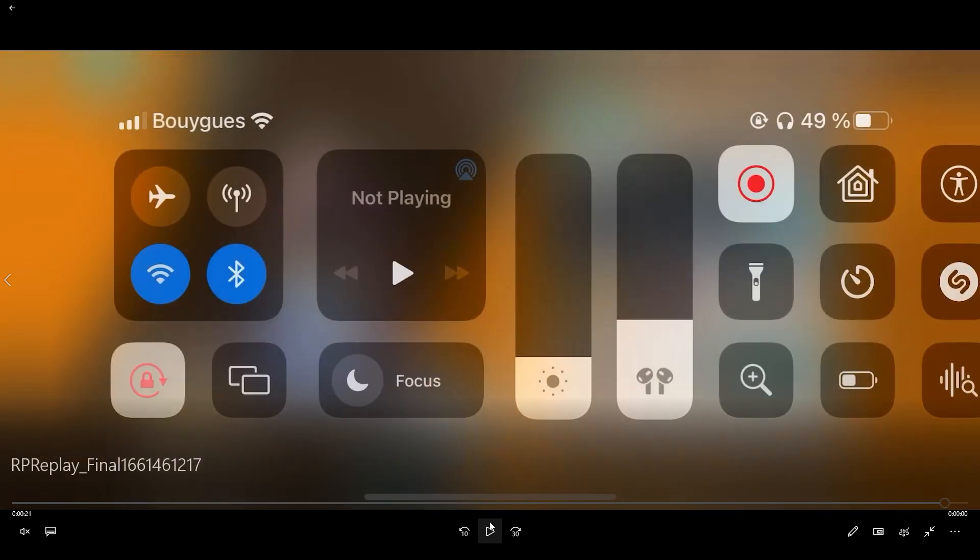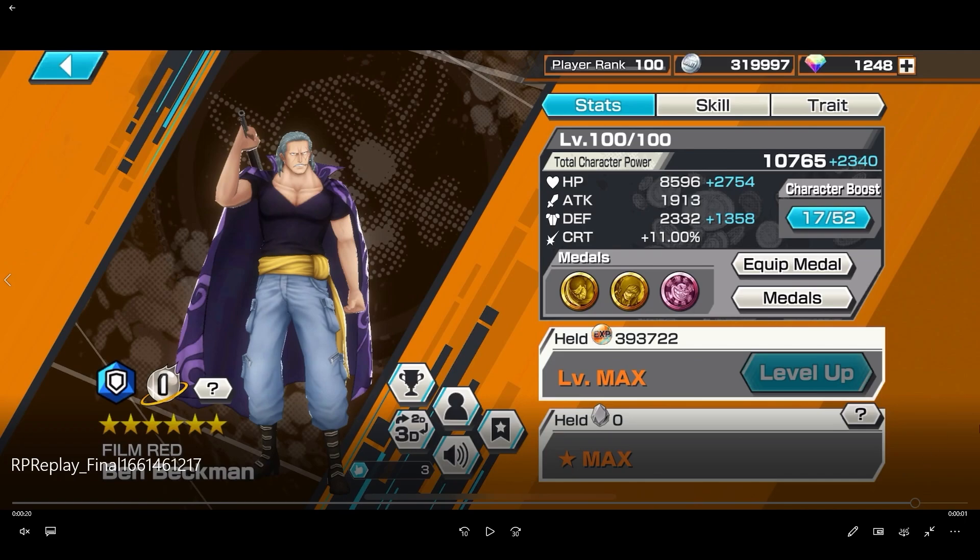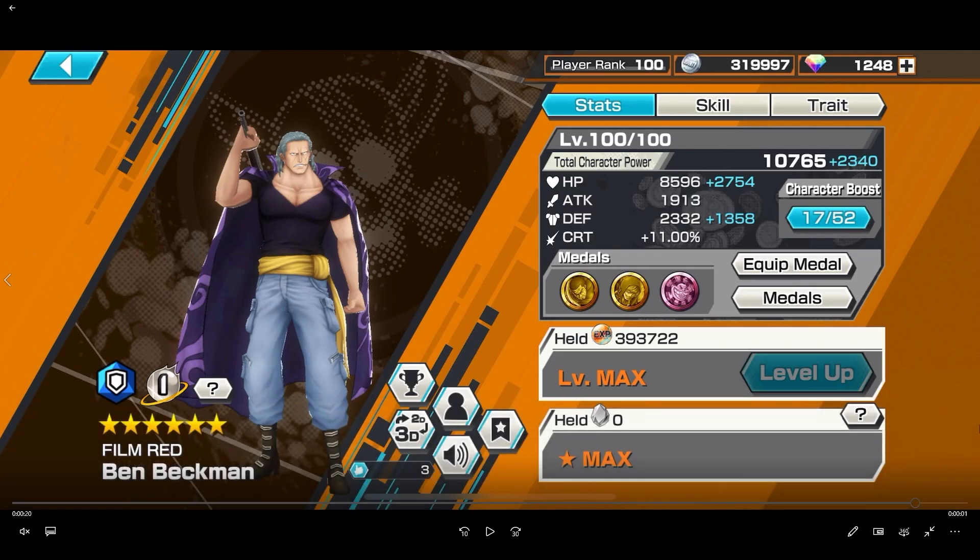Let me talk about Ben Beckman real quick. He has a gunshot — skill 2 — and the range should be really nasty. Skill 1 is like a fear effect: when you land it, your opponent cannot use their skills normally, so they can't attack you basically. You can just wail on them and they can't dodge. Ben Beckman should be solid, but you do have to watch out for Shanks cause his skill 1 has ignored damage reduction. Shanks is gonna be a menace.